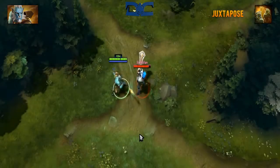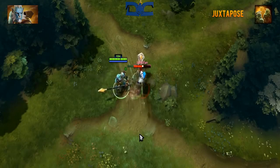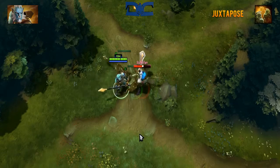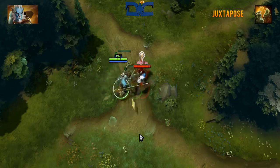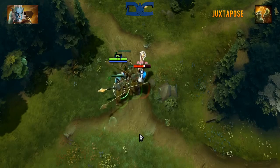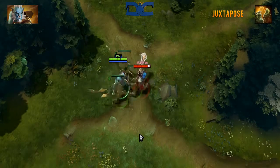Phantom Lancer's third ability is passive and it's called Juxtapose. When you attack a target, you'll have a 12% chance to create an illusion of yourself that will last 20 seconds. At its highest level, you can create up to 8 controllable images that will deal 25% damage while taking an increased 450% damage.